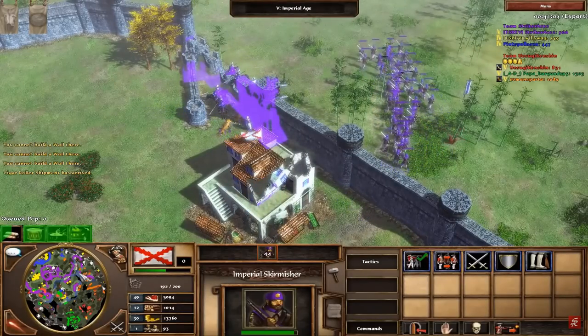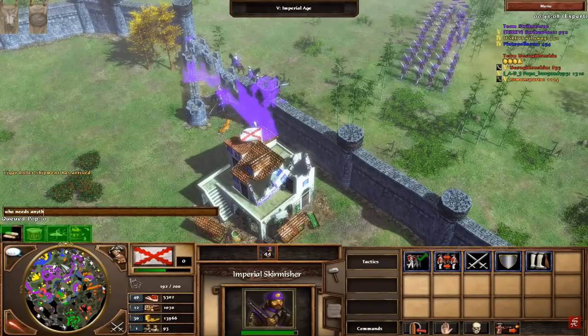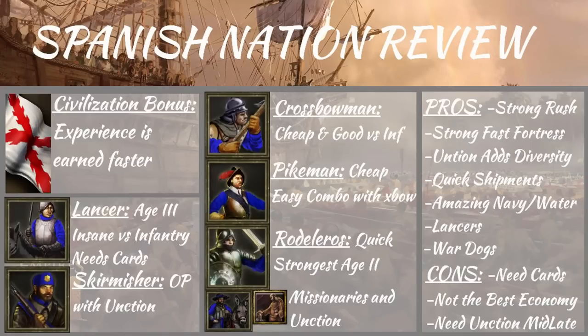It's really easy to use — having your Skirmishers kind of chill in the back, and if you need to, you can always spawn some Dragoons. That was my favorite combo.